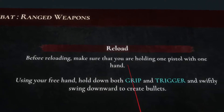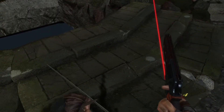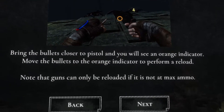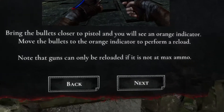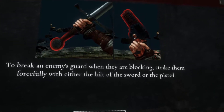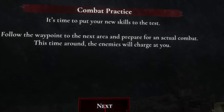Reload - before reloading, make sure you're holding one pistol with one hand. Using your free hand, hold down both the grip and trigger and swiftly swing downward to create bullets. Bring the bullets closer to the pistol and you'll see an orange indicator, and it loads. Note that guns can only be reloaded if they're not at max ammo. To break an enemy's guard, strike straight and forcefully using either the hilt of the sword or the pistol. Combat practice - follow the waypoint to the next area and prepare for actual combat. The enemies will charge at you.